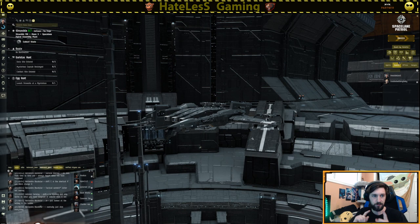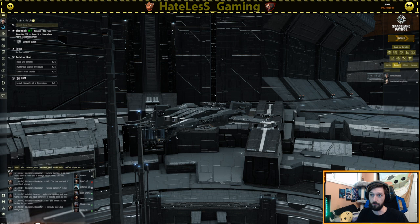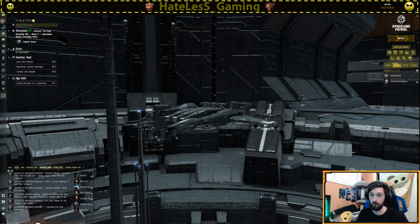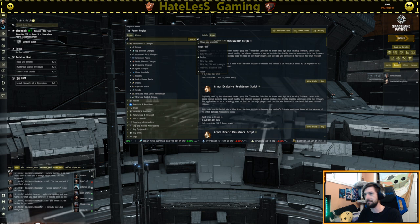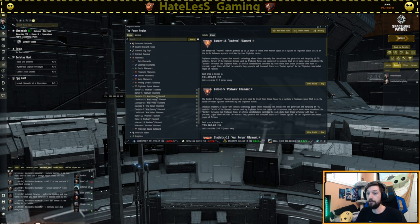The next problem is getting into Pochven. There are a few ways to do this. First and easiest, though it costs a little, is to grab a filament. Hit Alt-R, which is your encyclopedia and store for EVE Online. Uncheck 'show only available' to make it a full encyclopedia. Scroll down to Trade Goods and find the Filaments tab. You'll see Triglavian Space Inbound and Triglavian Space Outbound. For getting into Pochven, Triglavian Space Inbound is what you want.